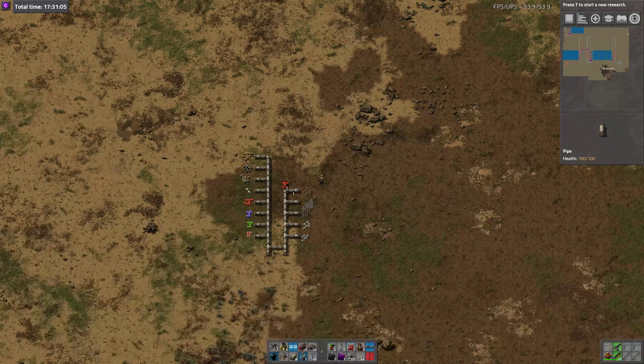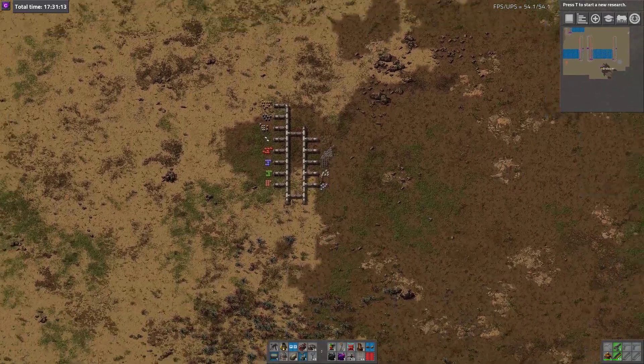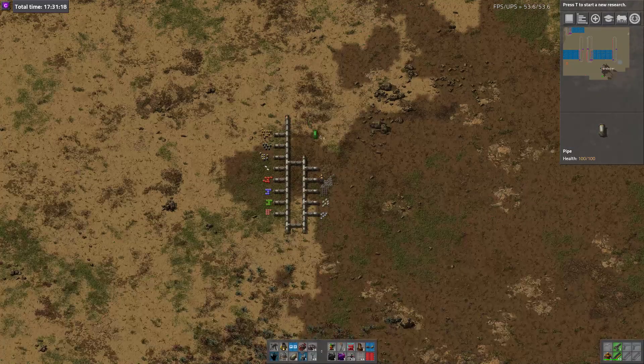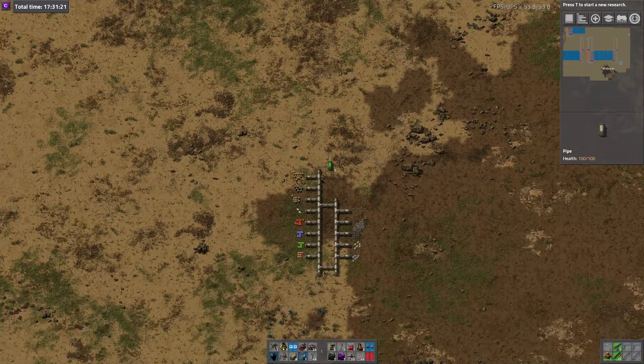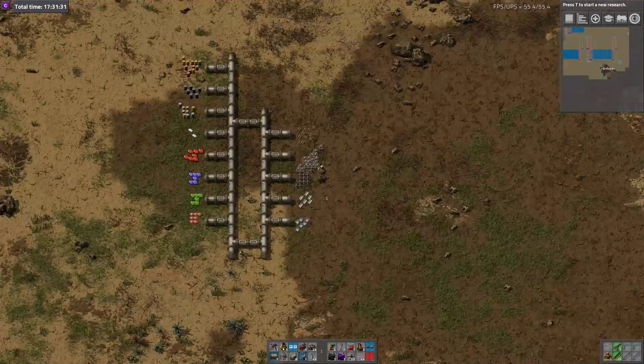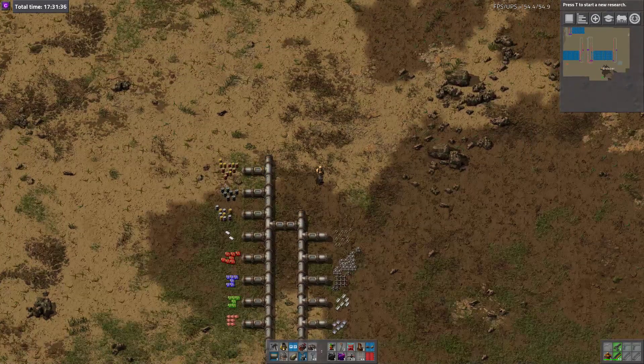I'm also going to put in a box there so the whole thing becomes a square shape. Going on up, this is going to be things to do with fluids. I might do sulfuric acid up there, although you don't get through very much — so I might make that on site with the blue circuits. Then there is the solid fuel for the rockets to make, which is actually quite a heavy user of probably heavy oil in this case. So I think the next thing up here might be rocket fuel.